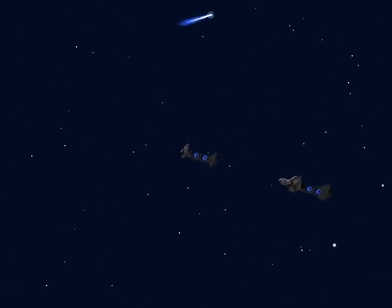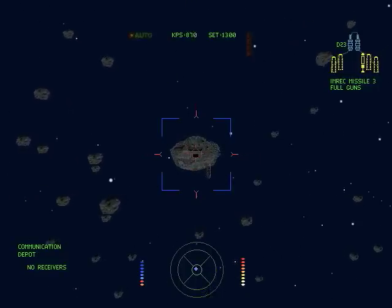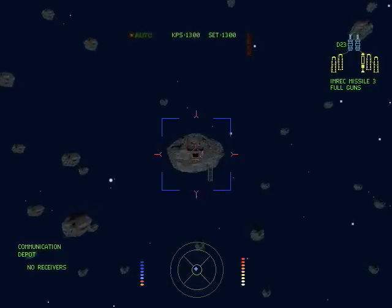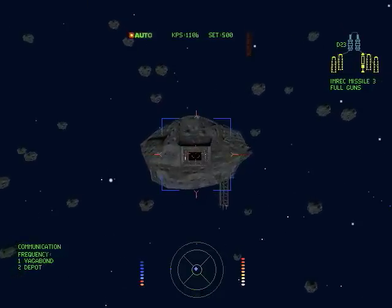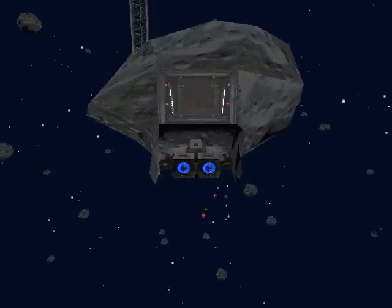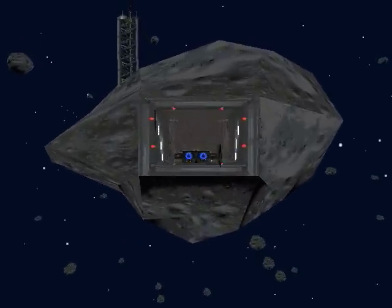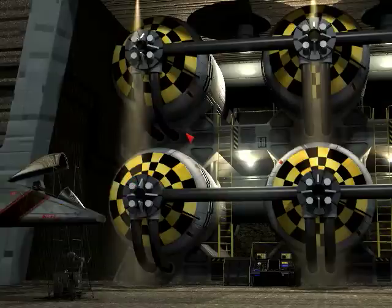Now we just need to communicate with this depot. See, you don't need a targeting system — targeting systems are for sissies! I don't need to know where my enemies are. Excalibur, you are cleared to land. I like that British voice. Well, I hope that T-bomb is still there — that'd be kind of sad if it wasn't. Whew, that was a close one viewers, but we have made it. All we need to do is load up the T-bomb and go take out Kilra, and we're gonna do that on the next episode. But until then, this is VCS Buster signing off. Take care, y'all.